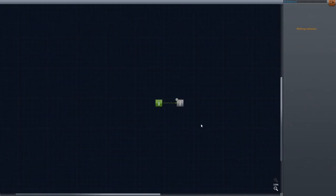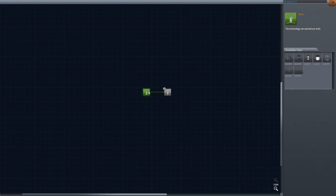When we go into there, it brings us to this screen — the Research and Development screen. We've got a large grid, with only a couple things here. Start — the technology we started out with.